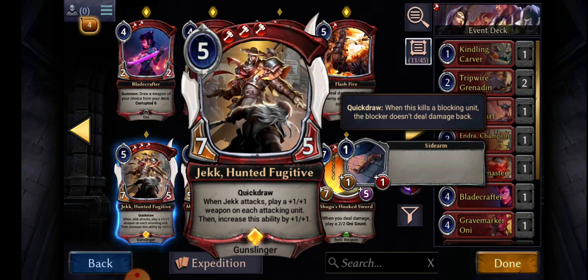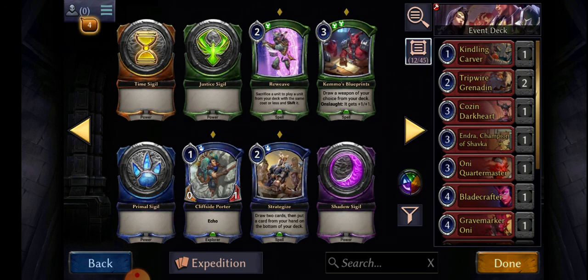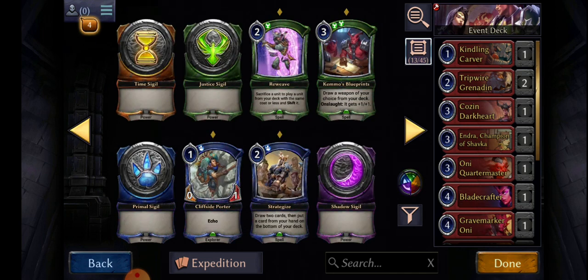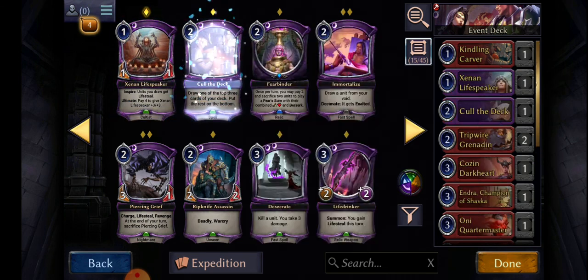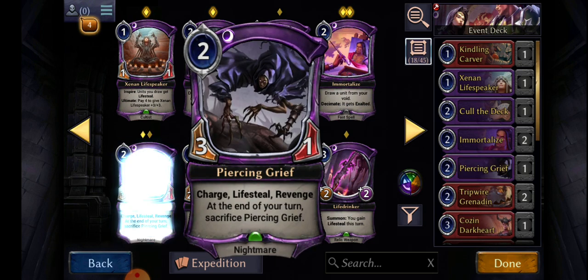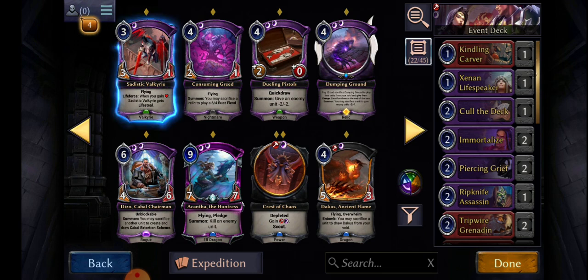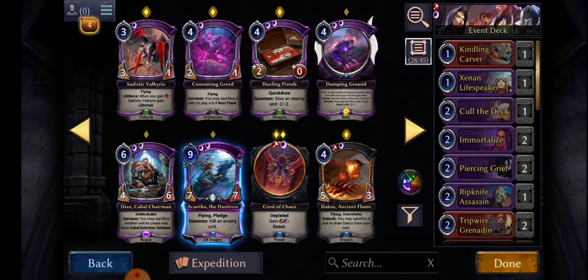This person — what does this guy do? Attacks, play a 1-1 weapon on each attacking unit. Oh my goodness, thank you Jack — I'm glad I accidentally drafted you, plus our weapon. Let's go to the black. I want you, I want two of you, we're gonna want two of you. Life stealer, the flyer dude, we want you, we want two of these.